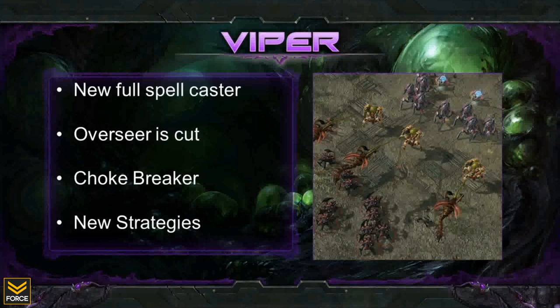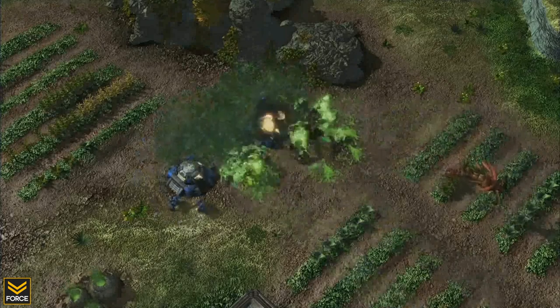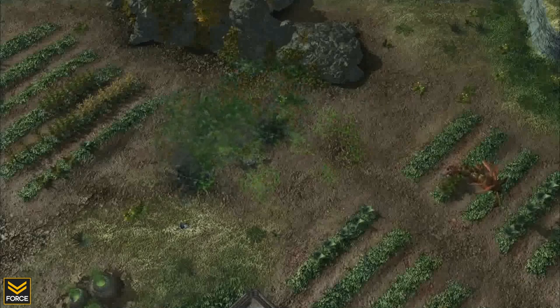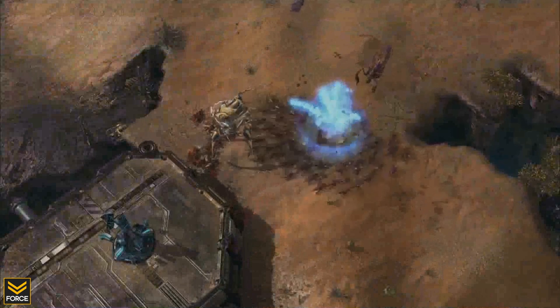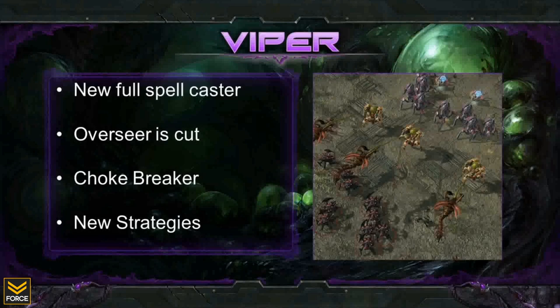The first new Zerg unit is known as the Viper, a spell caster with three abilities. The first ability is Blind and Cloud, which reduces the attack range of all ground units underneath the cloud to melee range — very effective at getting Zerg units up close to ranged units. The next ability is Abduct, which allows you to pull units away from your enemy's army into the Zerg swarm, great for targeting units like Colossi and Siege Tanks. Lastly, the Viper is a detector and has an ability known as Ocular Parasite, which can turn any non-massive friendly unit into a detector, so your enemy does not know which of your units has cloak detection on it.